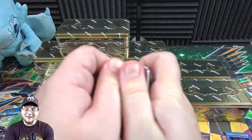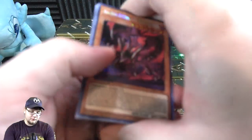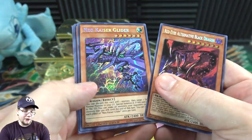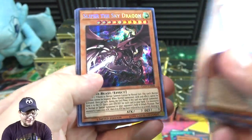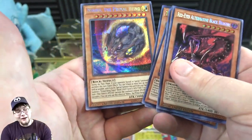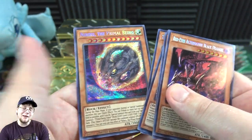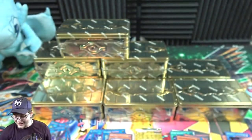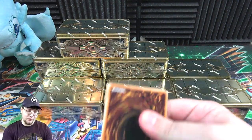My hands are all shaky because I've just been really looking forward to this tin. Another Red-Eyes, then Neo Kaiser Glider — another one of the Kazuki Takahashi cards. Slifer — man, I love that, it looks amazing. This time we got Winged Dragon of Ra. And here's Nibiru, the Primal Being — basically your new Sphere Mode that's gonna wipe out your opponent's field.